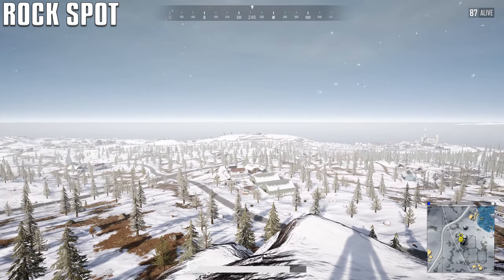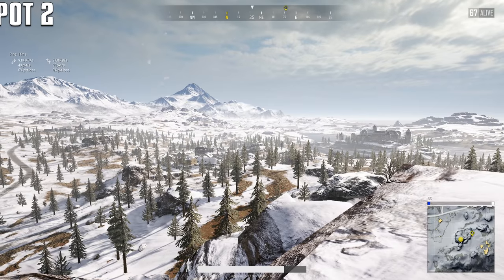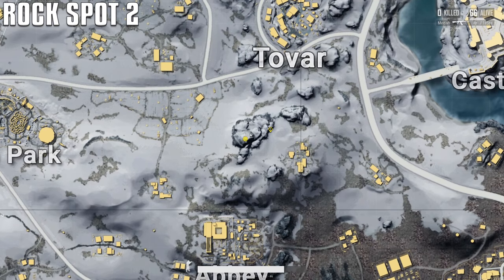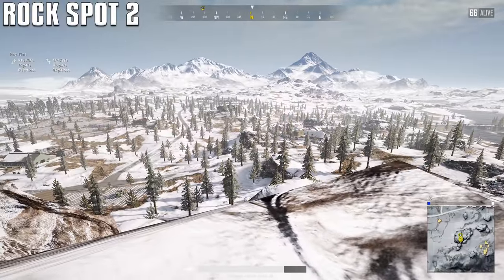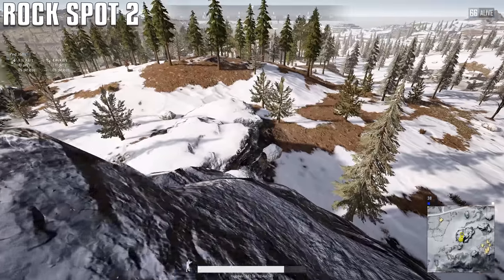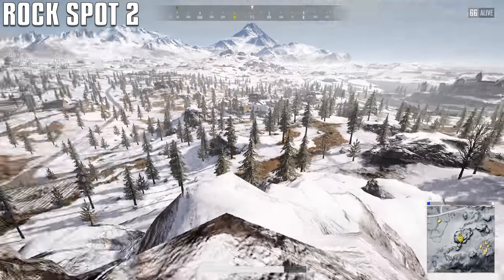Imagine having an AWM up here with a 15x, or just any sniper with an 8x — you could snipe a thousand meters, no problem. Of course there are multiple rocks you can get on. It's tricky on this one, there's one way to get up, and if you get up here with a white ghillie suit for sniping in the endgame, you are just going to pick people off one by one.